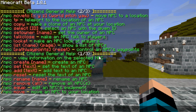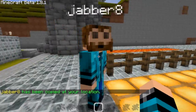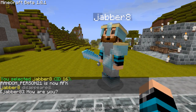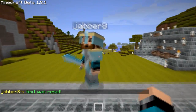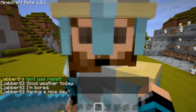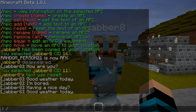We can also copy an NPC — now there should be another one of him. Then we right click and type /npc remove. You can also type /npc remove all which will get rid of every NPC, but I won't do that. We can also type /npc reset — that resets the text so if we talk to him now he won't say anything except the default text. So yeah, thanks for watching guys.